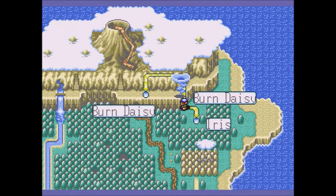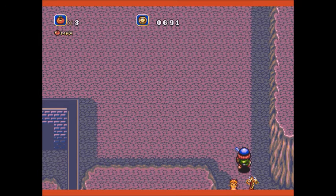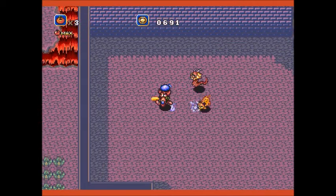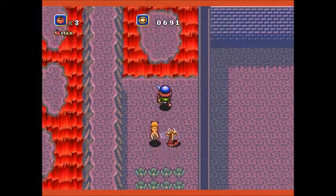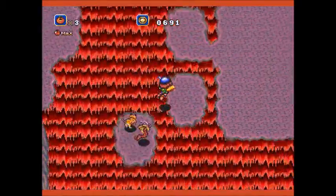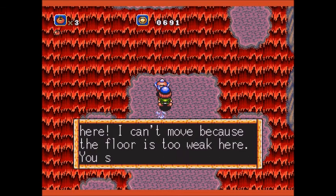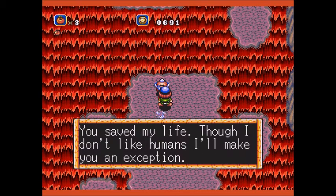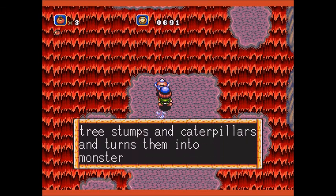Here we are once again in Crusader of Scentsy. Today we're heading into Burn Daisy of the Past. There's not a lot to this — the only difference is that the dodo bird, or the previously burnt bird, is now alive. We can rescue him, which is good because we're going to need his help, and we'll need him for a few golden apples along the way too.